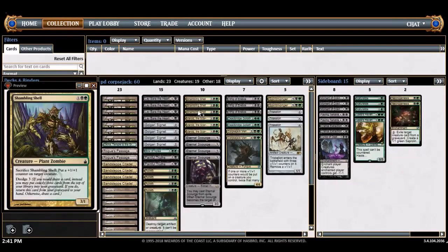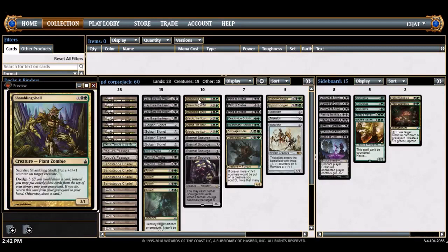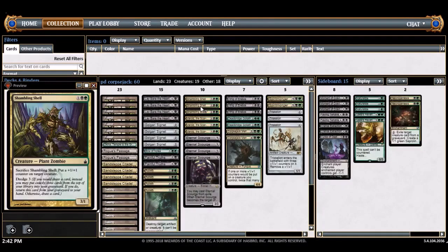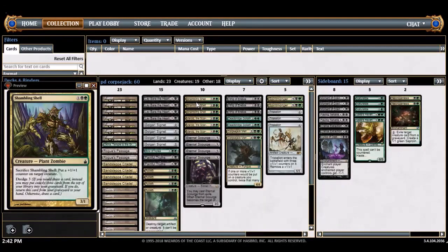Shambling Shell is a card I started with in the Corpsejack deck — I had Whip in that deck too, so the dredge part was really nice. You can fill your graveyard with creatures for the Whip. One card I'm not playing is Demonic Consultation — with the Whip of Erebos I don't think it's good to exile everything. This deck isn't looking for specific bullets; it's more of a graveyard-value-centric deck. You only want Eternal Scourges exiled, not everything.